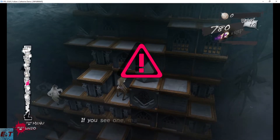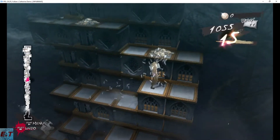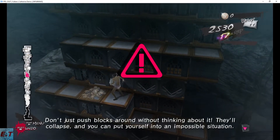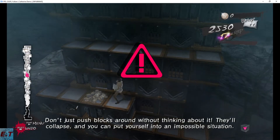Finding and picking up items — if you see one, grab it. Don't just push blocks around without thinking about it. They'll collapse, and you can put yourself into an impossible situation.